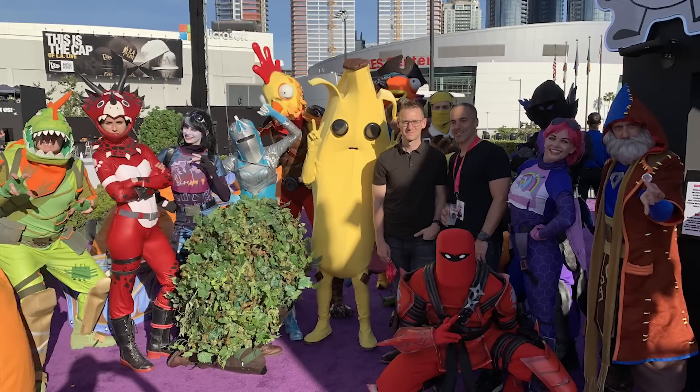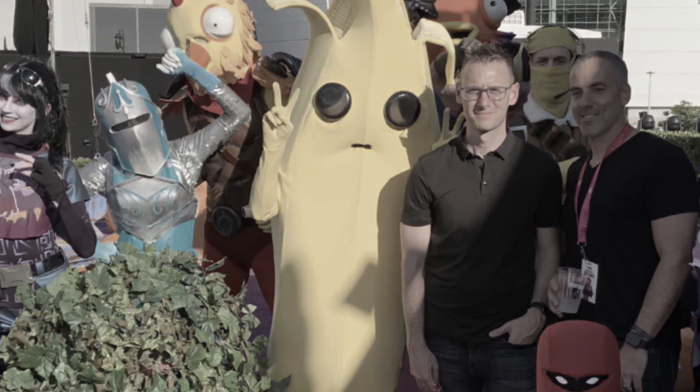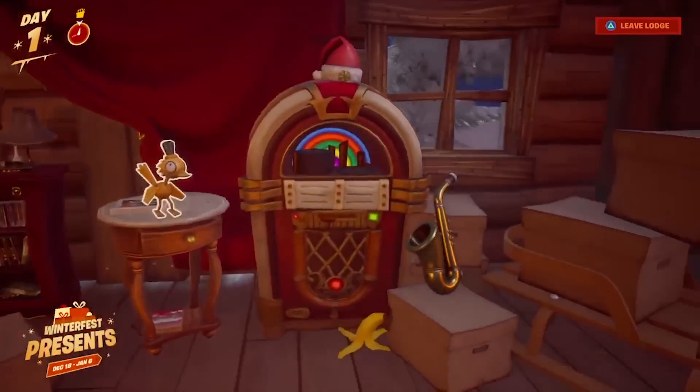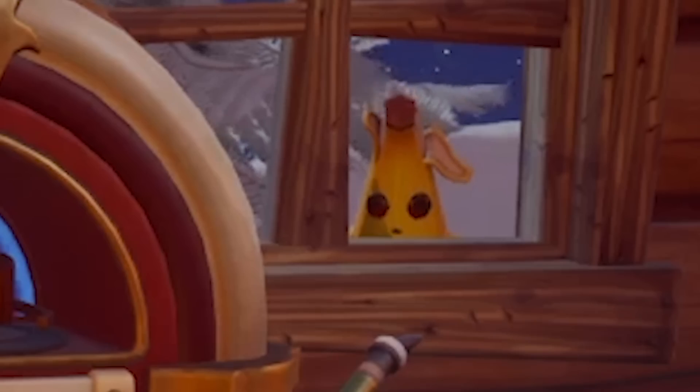The Peely Easter Egg. We all know and love Peely, and he's become one of the most iconic skins of the last chapter. During Winterfest, if you went all the way to the right side of the cabin, you'd see a jukebox and a banana. Hover over the banana and look at the window. Pretty creepy, right?